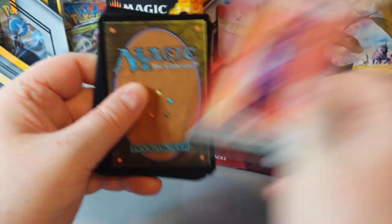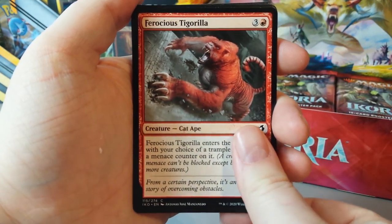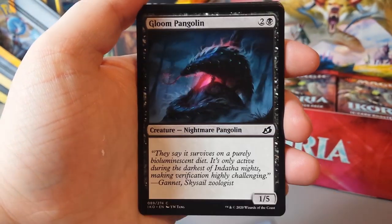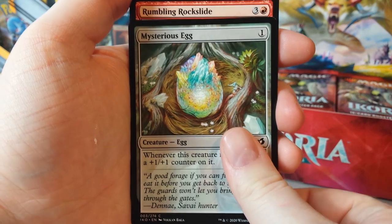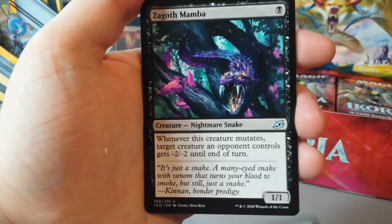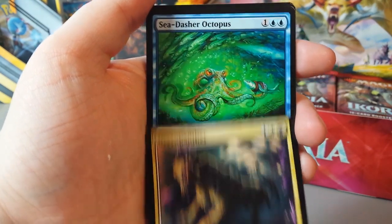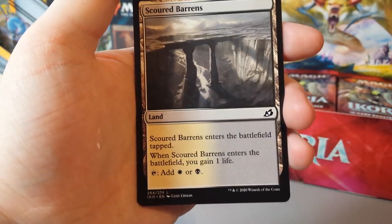Our token is a human soldier. I love the art and the monsters in this set. Ferocious Tigerilla. Spontaneous Flight. Corpse Churn. Ram Through. Frost Lynx. Gloom Pangolin. Mysterious Egg. Rumbling Rockslide. Sleeper Dart. Zagoth Mamba — look at the art, I love it. Barrier Breach. Necropanther. And our rare is Sea Dasher Octopus. Our land is Scoured Barrens.